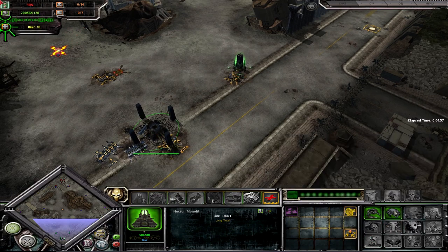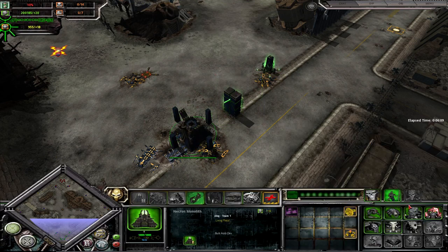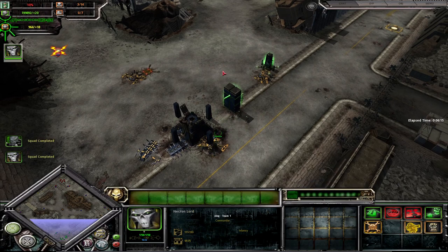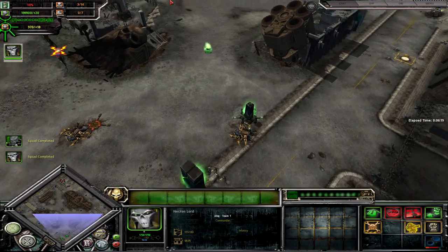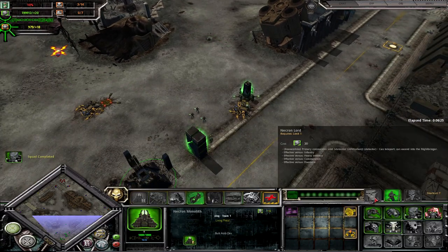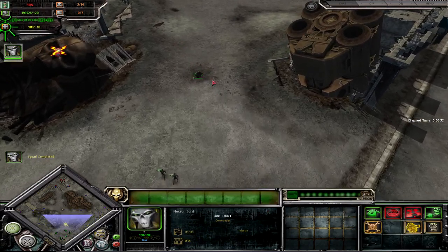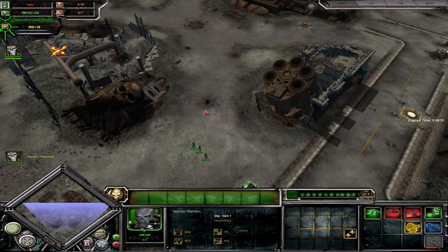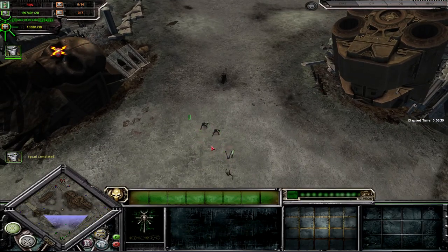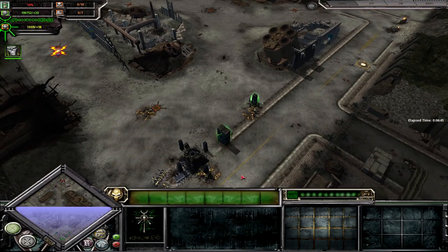The last unique feature of the Necrons is their resurrection. Most of their units, when they die, fall onto the ground and leave their bodies. Their heroes don't just die and resurrect at your HQ — they resurrect on the spot where they died. So the Necron Lord died; whenever this button becomes available, he resurrects on the spot. And when units like Necron Warriors die, they leave bodies on the ground which can then be revived through a multitude of their abilities.